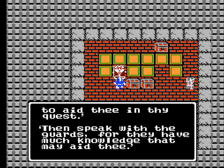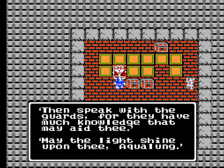So your objectives are to save the princess, kill the Dragon Lord, and retrieve the Ball of Light, thus saving the world. No pressure.